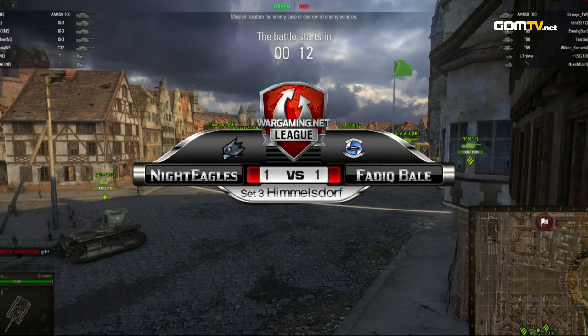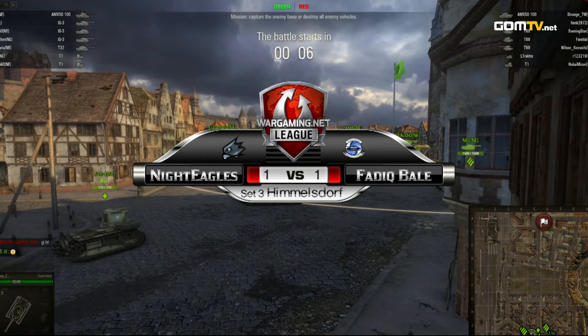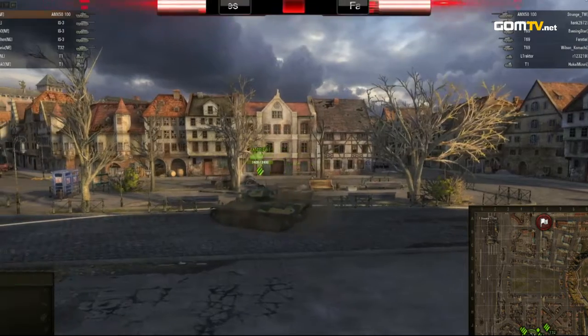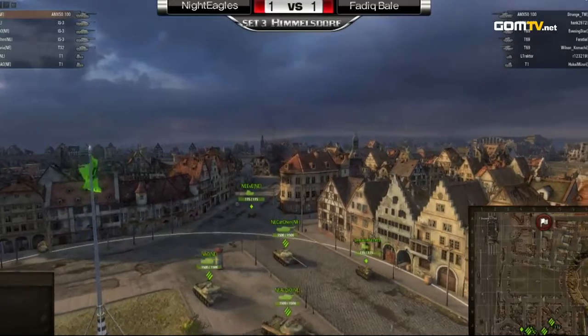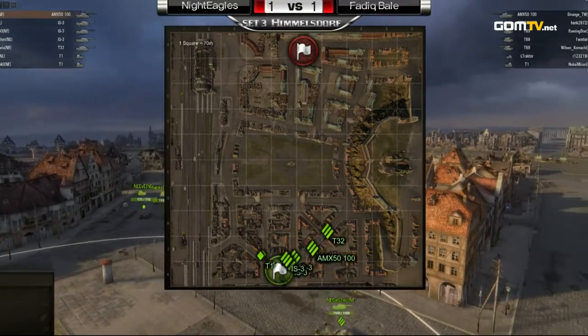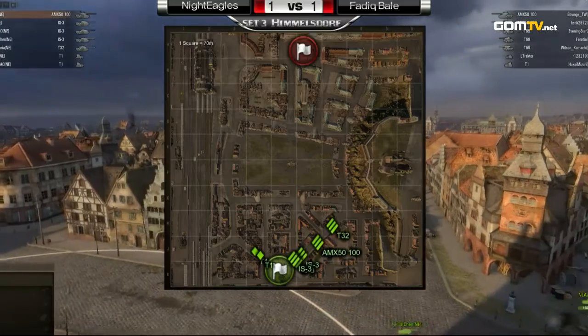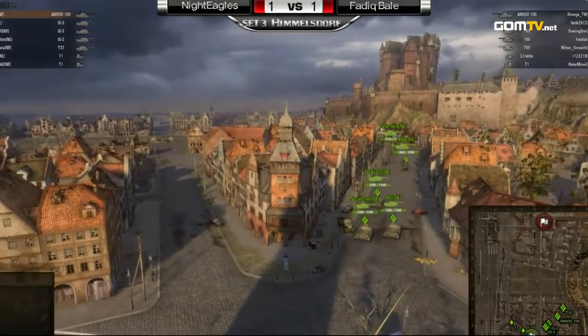Alright, so the Night Eagles starting down south, and the Fadig Bale team will be starting up north. Surprisingly, the Fadig Bale team is sticking to their same lineup with those two AMX 50 heavies, three T69 mediums, that Lull tractor, and that last T1. The Night Eagles reverting back to their original tank selection they opened with on Abbey — three IS-3s, one T32, one AMX 50 — so all big guns pretty much.